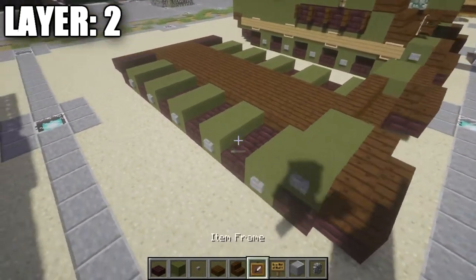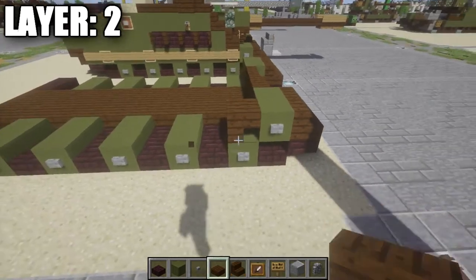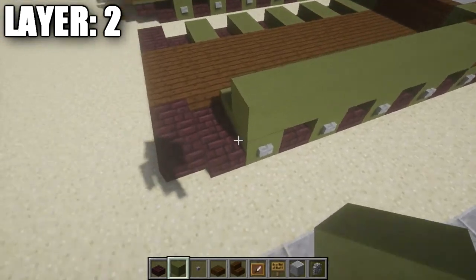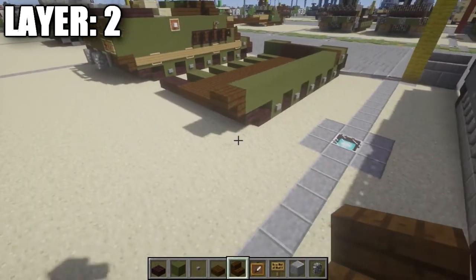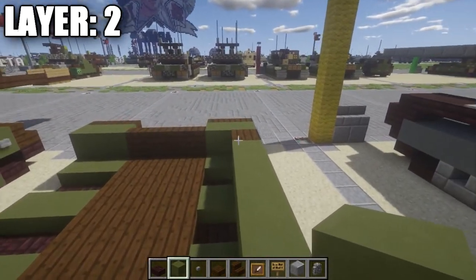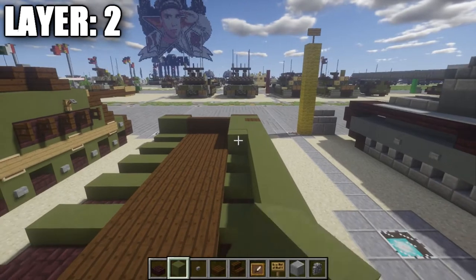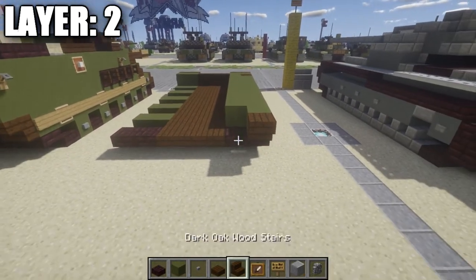After you have that done, we then want to go ahead and grab ourselves the dark oakwood upside-down stair — place down one like this. Then taking green stained clay, we're going to place down one, two, three, four, five, six, seven, eight, nine, and ten back. Followed by a netherbrick upside-down stair like that. Once you have that done, we're going to take our green stained clay and go to the block right here — along the space above these tracks, right alongside this row we just placed — and place down one, two, three, four, five, six, seven, eight, nine, and ten green stained clay blocks back.